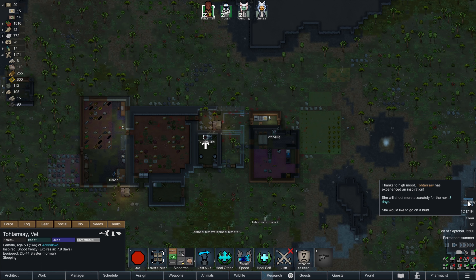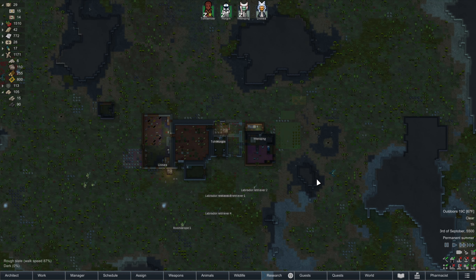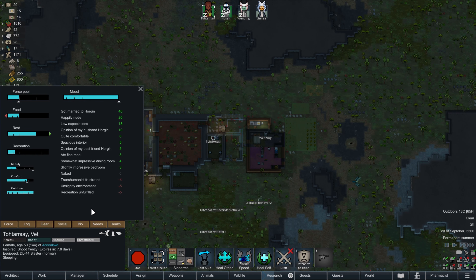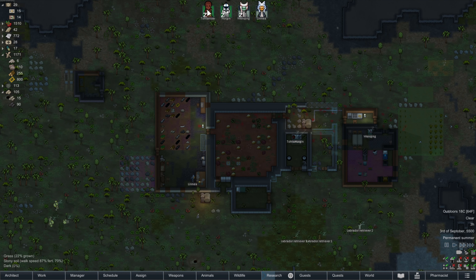Thanks to a high mood, Tordesay is on a shooting frenzy for the next eight days. But at the bottom there, she would like to go on a hunt. I'm wondering if that's part of the vanilla expanded social interactions — that there's actually something to the inspirations. I remember reading that if you don't fulfill the need, it'll actually cause a debuff. We need to set up something else to do other than our little horseshoe pin here — recreation is unfilled. I'll keep an eye on that because that may be a thing.